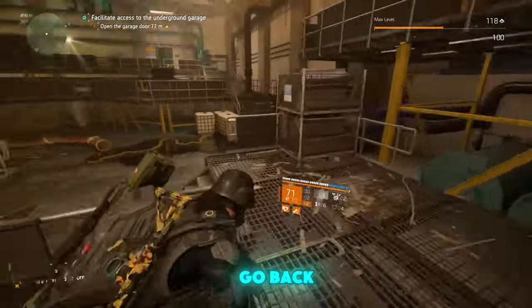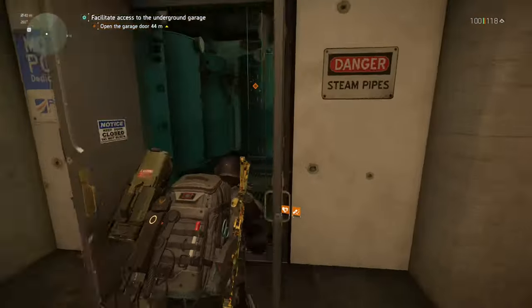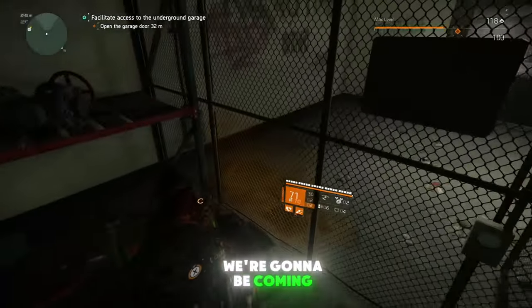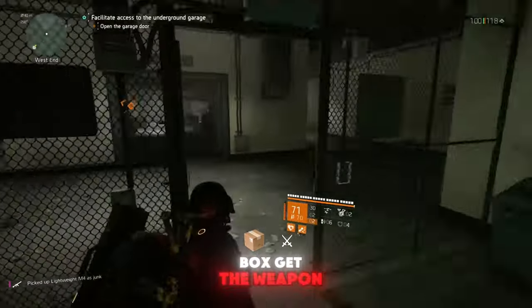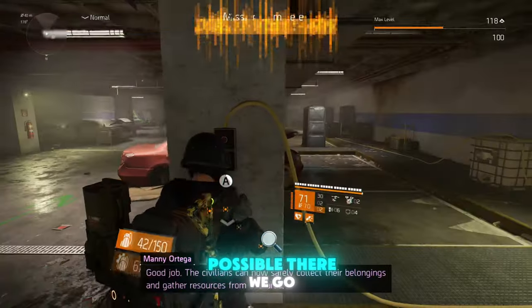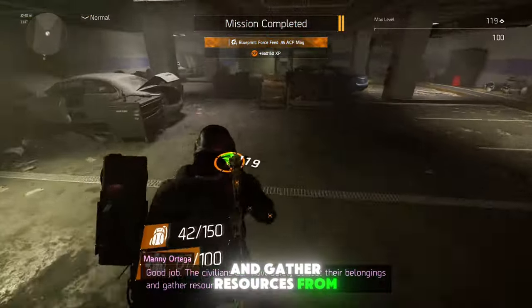Once you're done it's gonna ask you to go back. This is the area I showed you where we're gonna be coming from to end the mission. Get the loot box, get the weapon, go through that door, and now we're gonna be activating the garage door to finalize the mission and get out of here. Civilians can now safely collect their belongings and gather resources from this area.